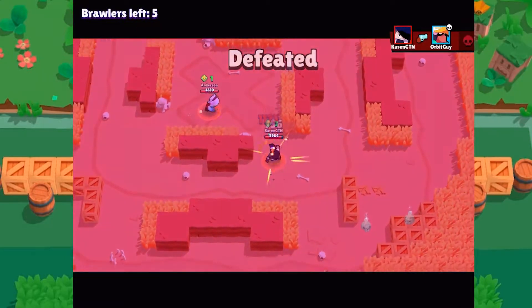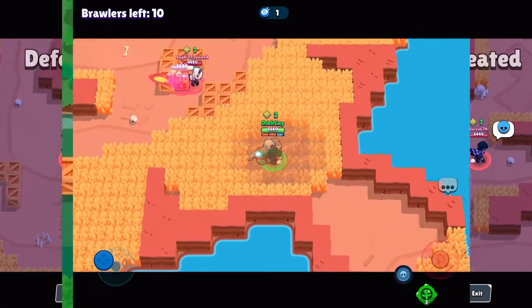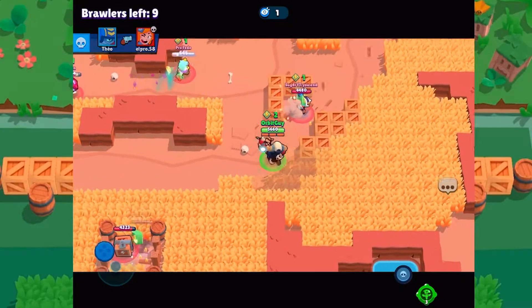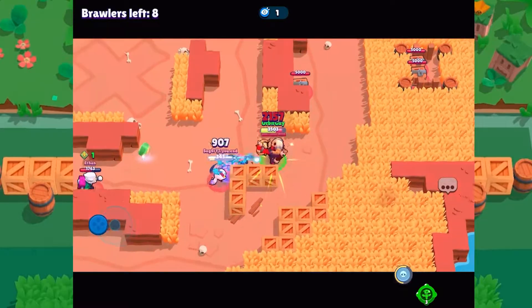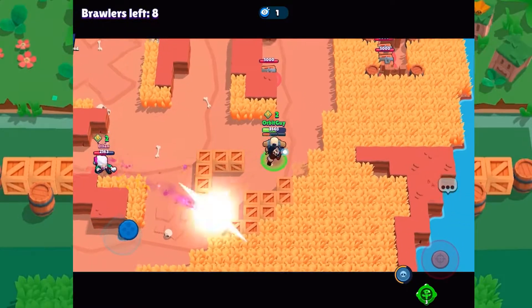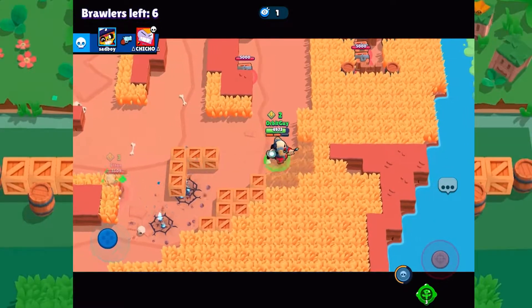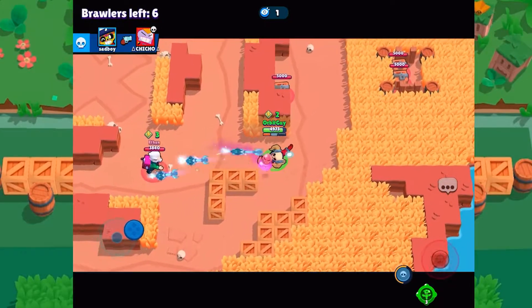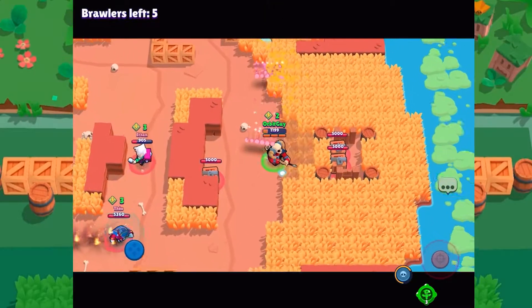Unfortunately, it's sneaky. There were already two Edgars that were fighting, so I was like, there can't be a third Edgar hiding in the grass there. But there was, and he had his Let's Fly gadget, or his super, ready to go. I learned after that to definitely stay in the middle of the map when possible, because I couldn't — I was getting backed up.